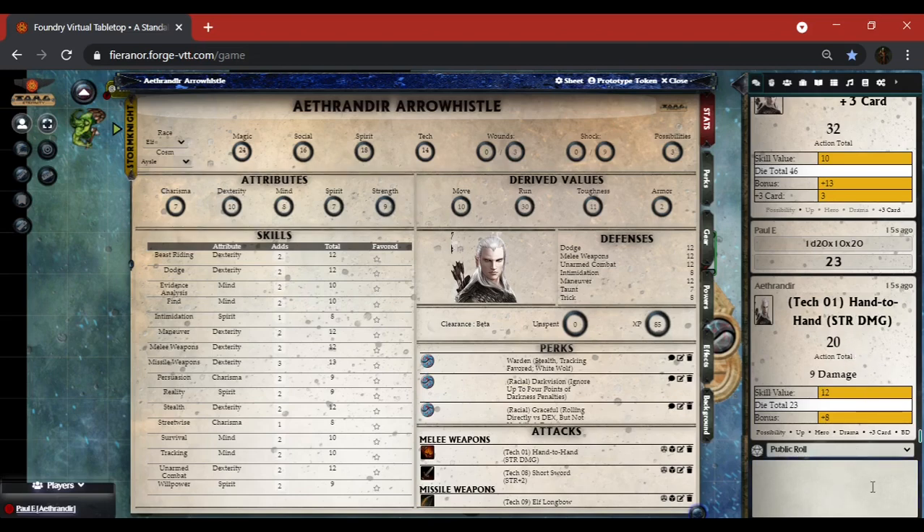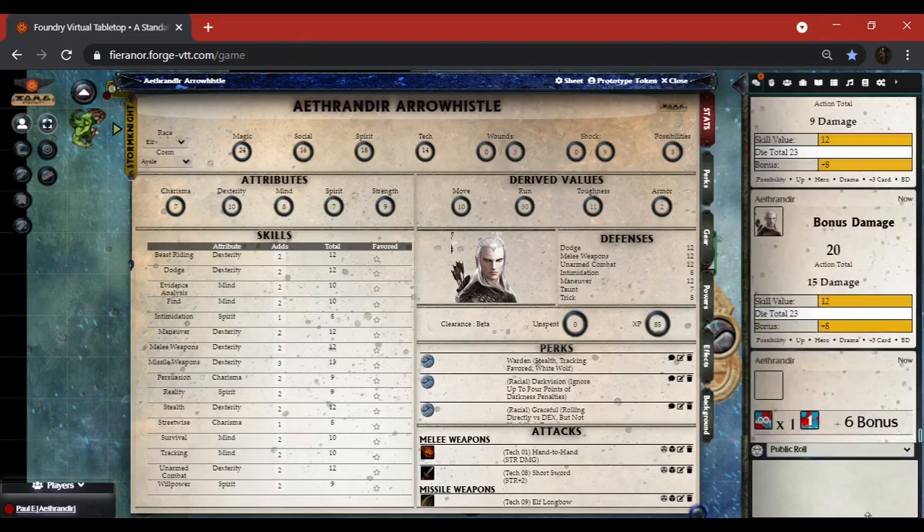Say I had a bonus die: at the bottom you've got possibility, up, hero, drama, plus-three card, and then bonus die. I click it and you'll see the infinity symbol — it gave a plus one. In Torg the infinity symbol becomes a five plus whatever your next die is, so five plus one became a plus-six bonus, which means my damage total became 15.